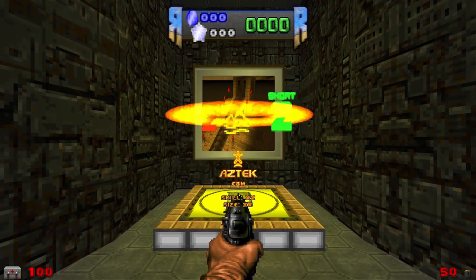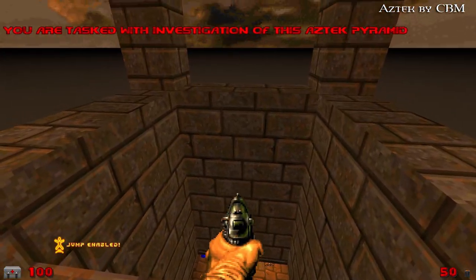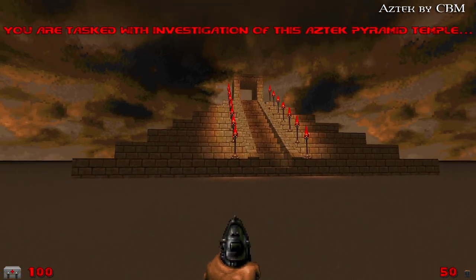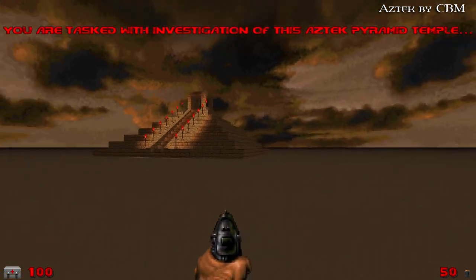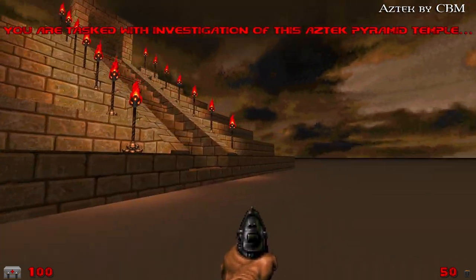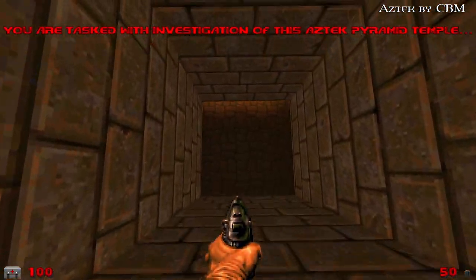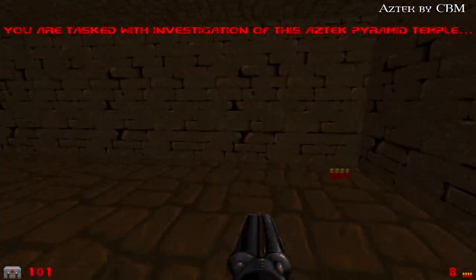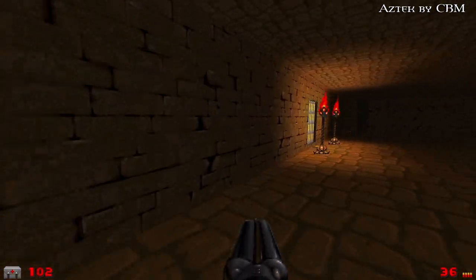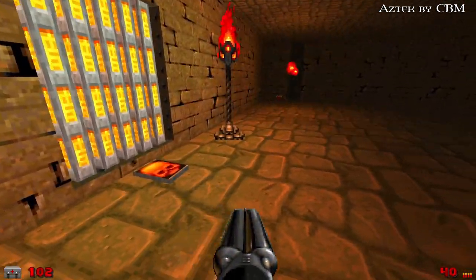This is Aztec by CBM. It's also supposed to be a short one and not too difficult. Jump enabled — you are tasked with the investigation of this Aztec pyramid temple. Well, the environment is a bit flat but the temple looks nice. This is clearly made for GZDoom, and I hope this music isn't copyrighted — that's the theme to DuckTales. That's clever.